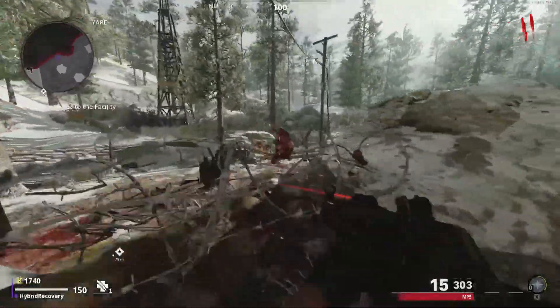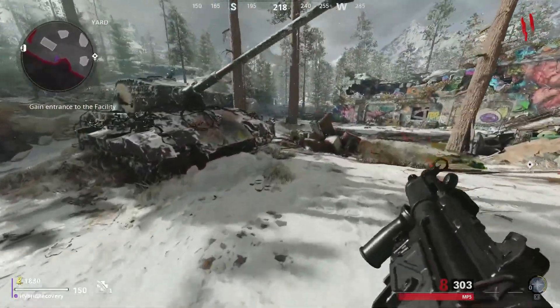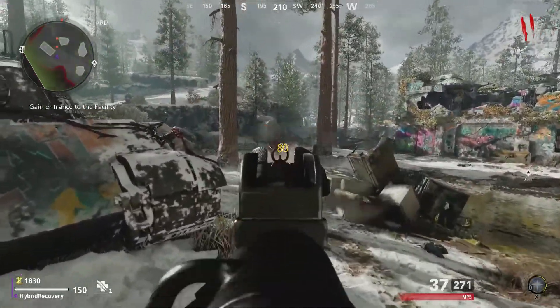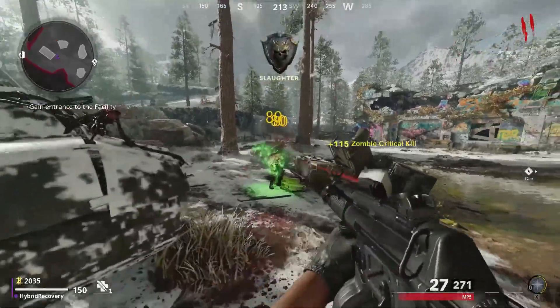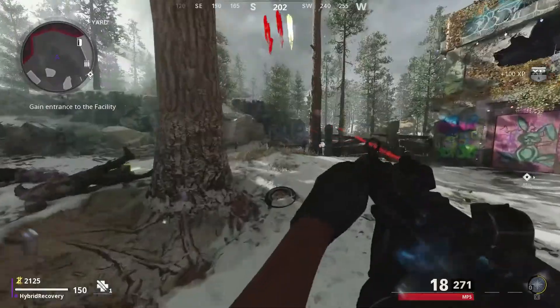Today's video is quite simple — I'm just going to be teaching you how to turn the power on and how to Pack-a-Punch in the new Call of Duty Zombies map, The Mauer. I'm not really sure about the pronunciation of the name of the map, but you know what I mean.